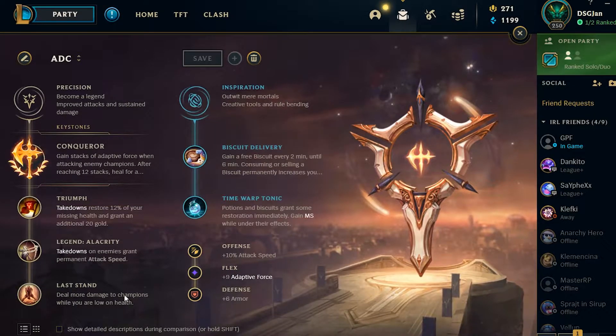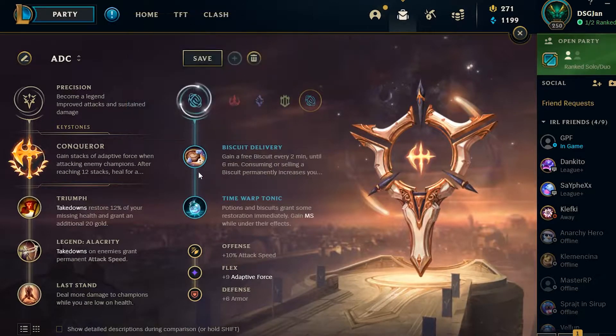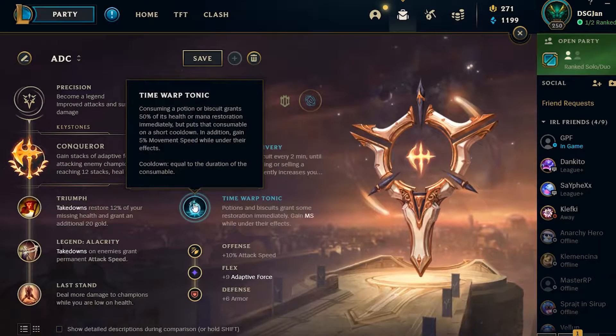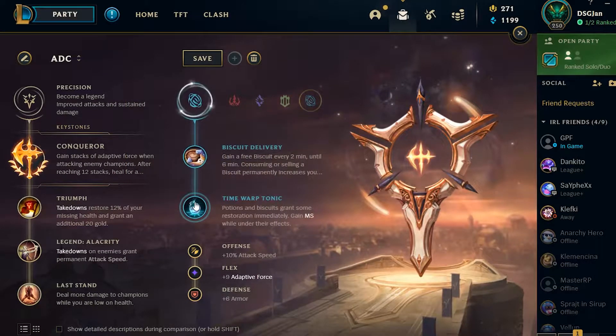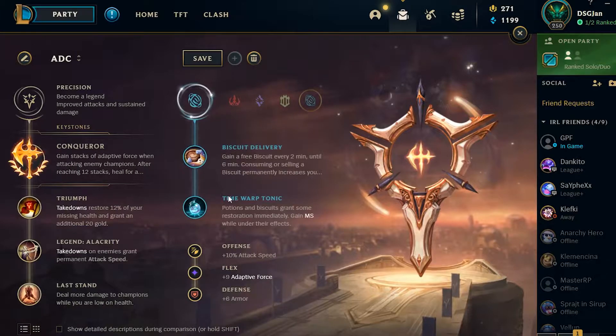Last Stand lets you deal more damage to champions when you're low on HP. For the second rune page, go Inspiration secondary with Biscuit Delivery and Time Warp Tonic. Time Warp Tonic is for the Corrupting Potion, which is your number one starting item, and Biscuit Delivery gives you HP and mana.